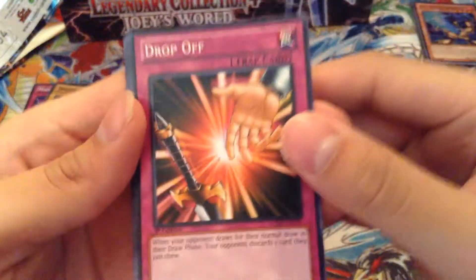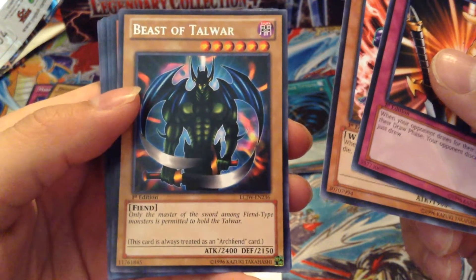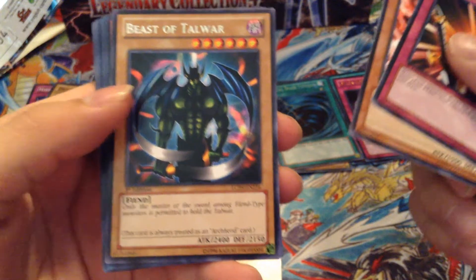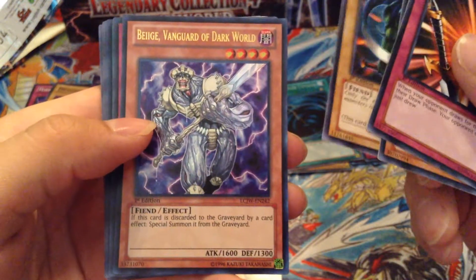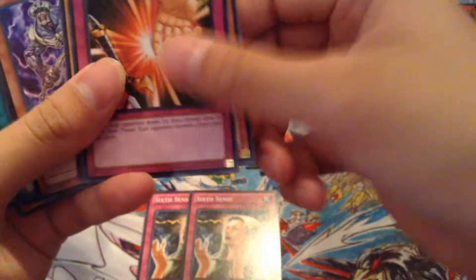Last pack for this box. I remember this card — Maximum Six, Beast of Talor. Pretty beast guy, I always liked this card. 2400 back in the day, one tribute. I think he was in the Feral Servant. Vanguard of Dark World, Secret Rare Mirror Force — nice — and Super Rejuvenation. So yeah, this box was pretty good, not too bad. Pretty nice box.